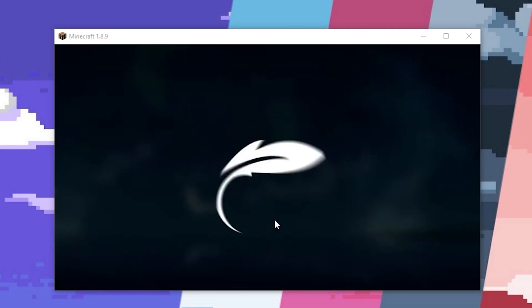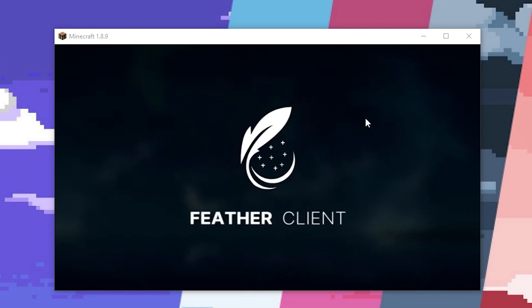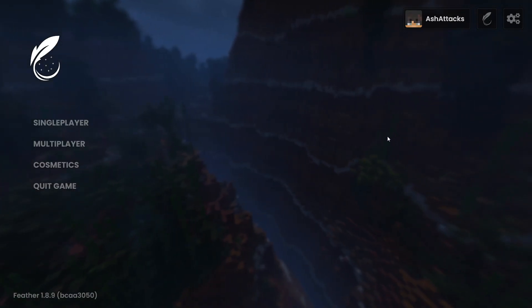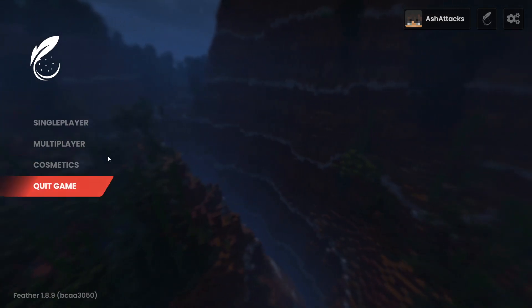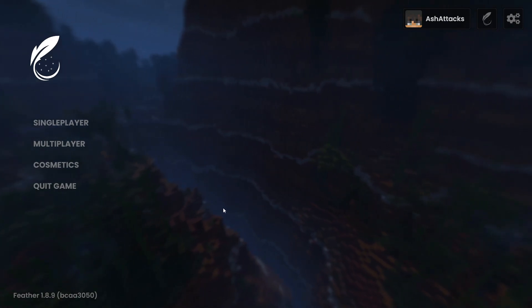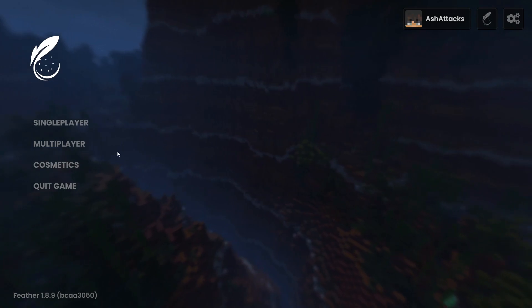We're launching up Feather client now, and there's a cute little animation — a nice little addition. We're in the Minecraft home screen now, and I actually like the little design they have. It's on the side, which I kind of prefer, and they have a scenery photo that's animated or a video in the background, which actually looks pretty nice.